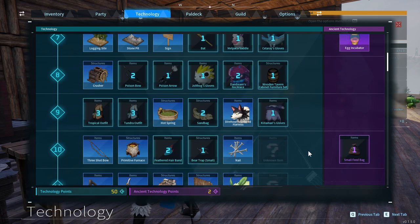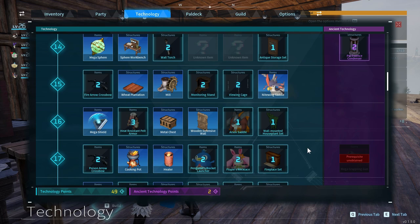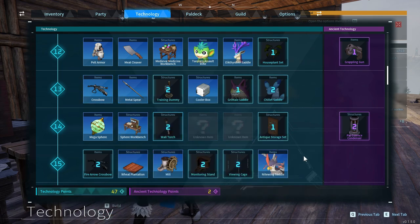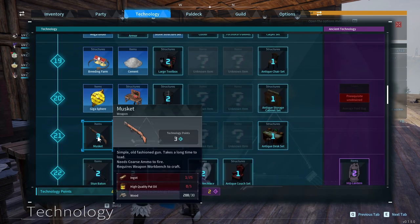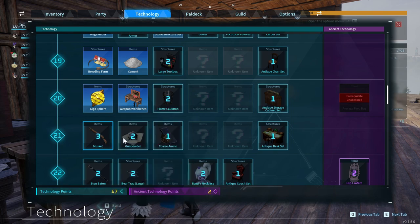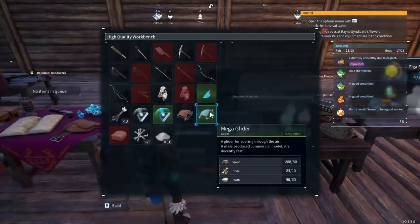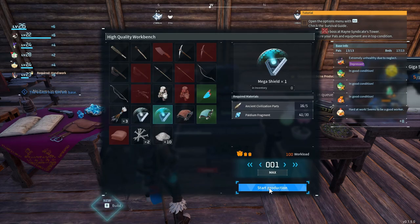I need a wooden defensive wall potentially for other bases, but that's not what I'm looking for. Crossbow - here we are. It takes ingots and nails, which means repairing it will probably take ingots too, that's not great. The next best thing would be a musket, but we're not quite ready - requires high quality Pal oil from high level pals and gunpowder for bullets. So our goal is to make a crossbow temporarily. Also let's make this mega shield for more survivability.